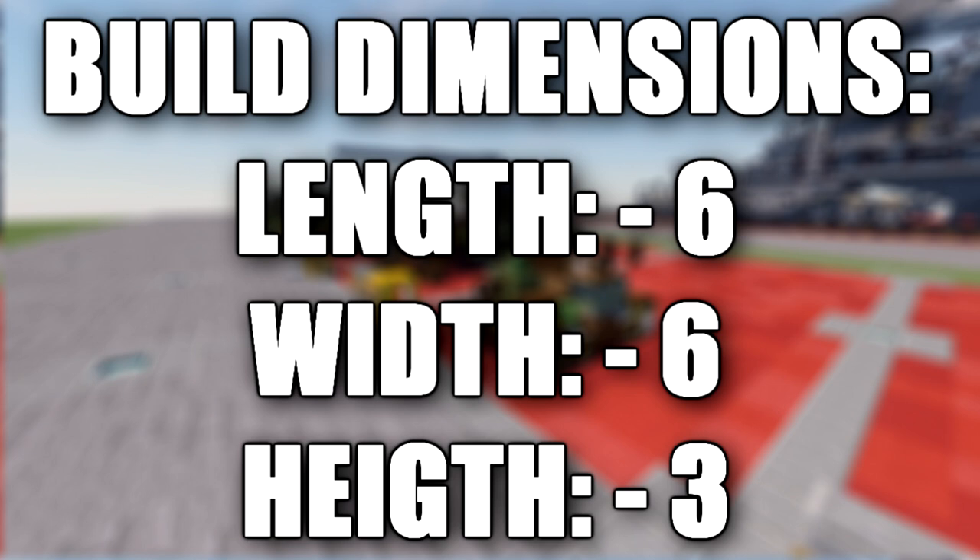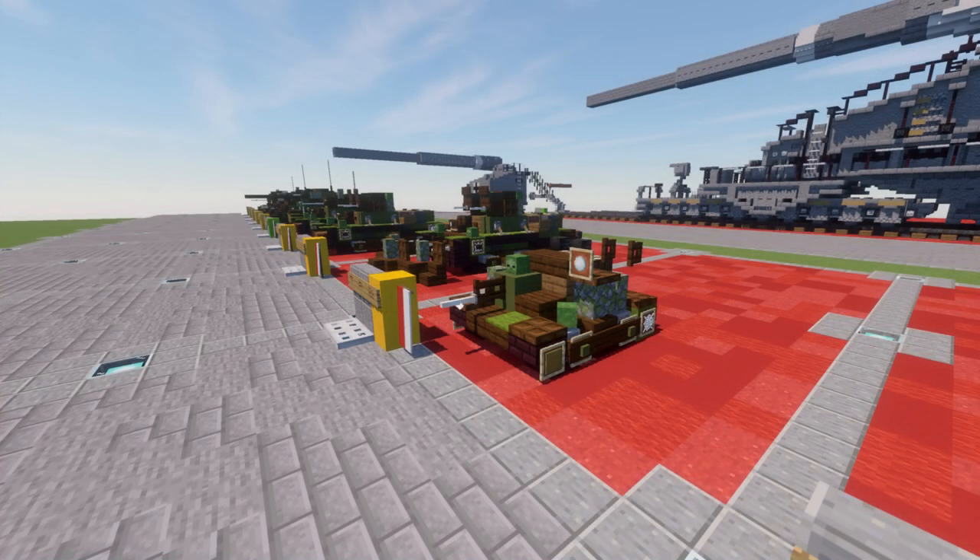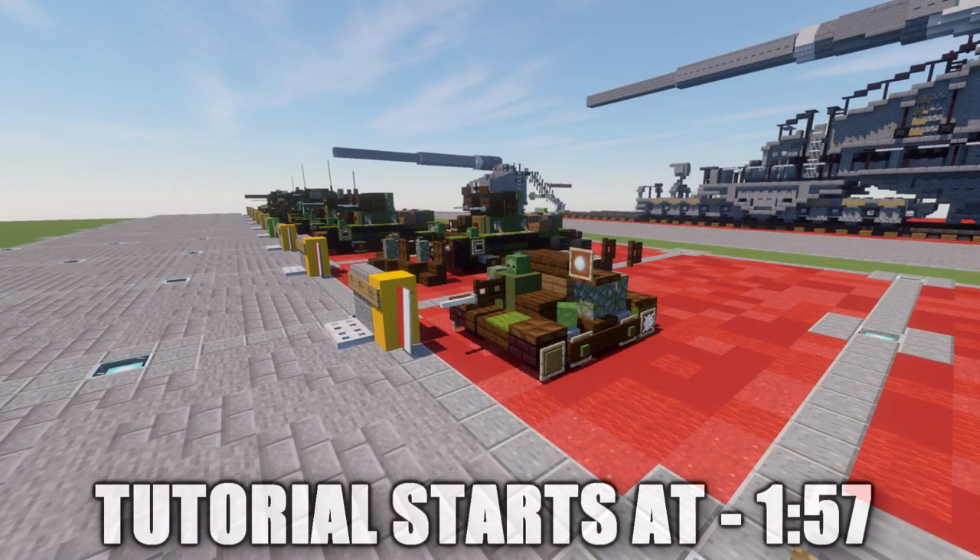The TKS Tankette was a Polish design produced from 1931, based on the chassis of the British Carden-Loyd Tankette, with an improved hull and more powerful engine, and armor up to 8mm or .31 inches thick.